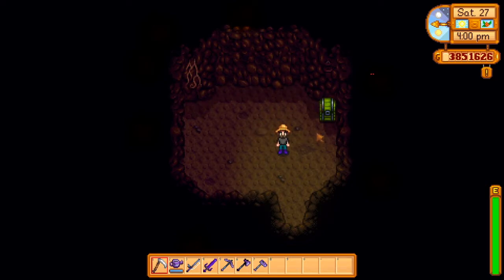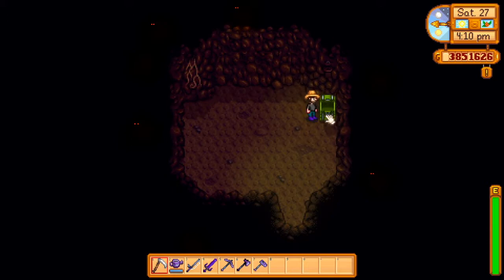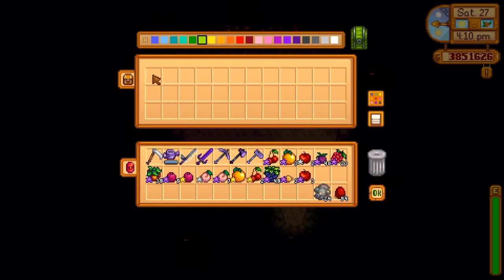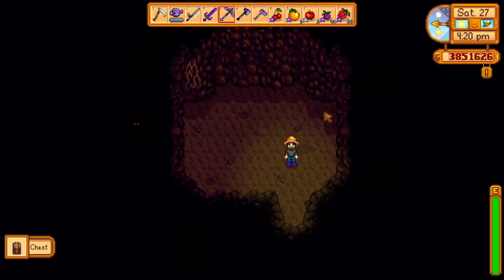The first step into changing the cave is to get everything out of the cave. You cannot have any chests or anything — you have to take everything out and make sure there's nothing inside the cave.